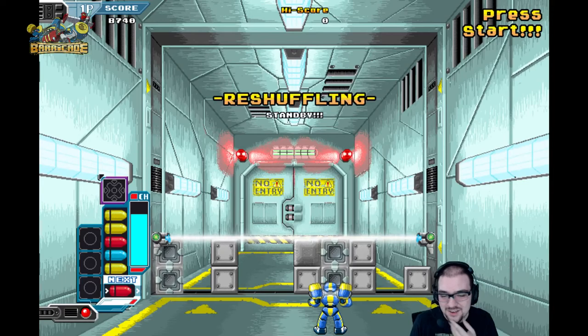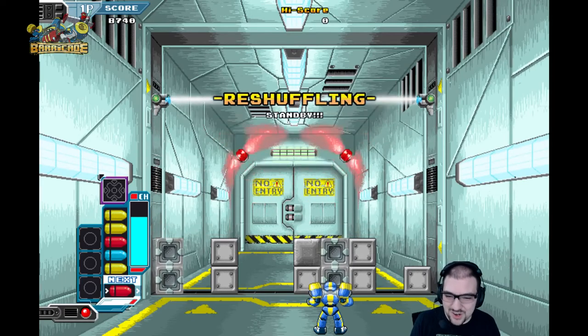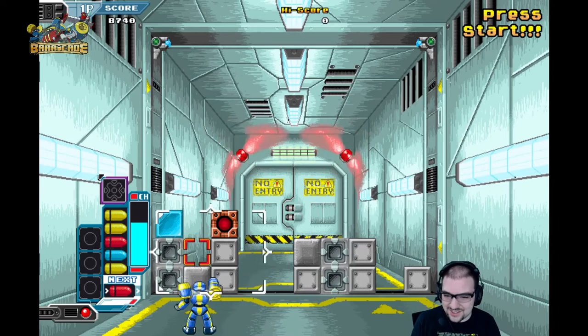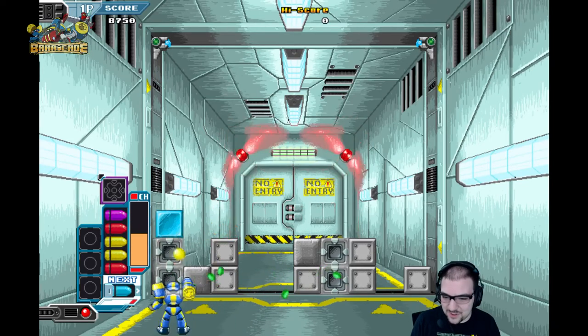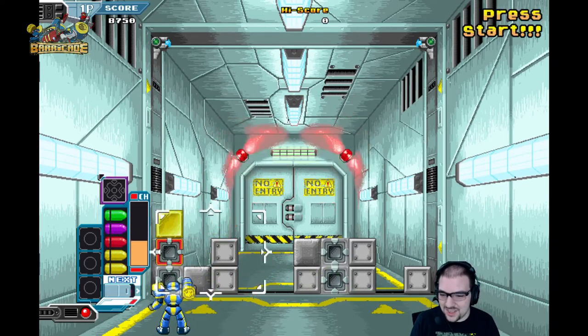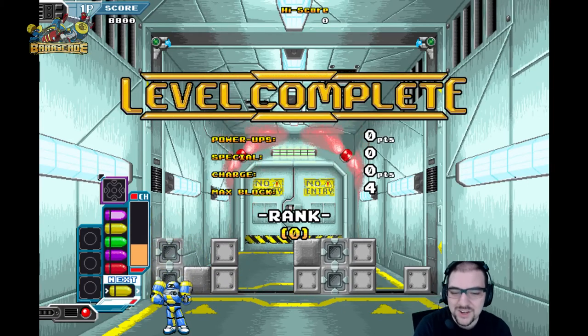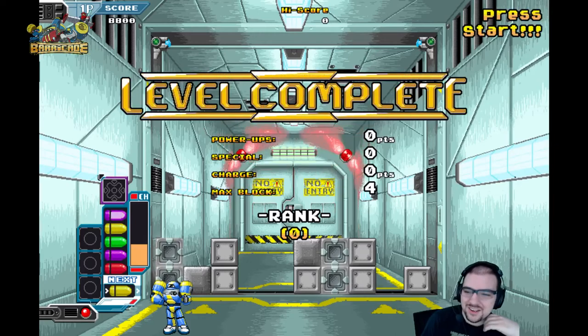Reshuffling! Alright. There it is. Get him first, because no reason. And then I need a yellow. There it is. Rank zero. Alright.